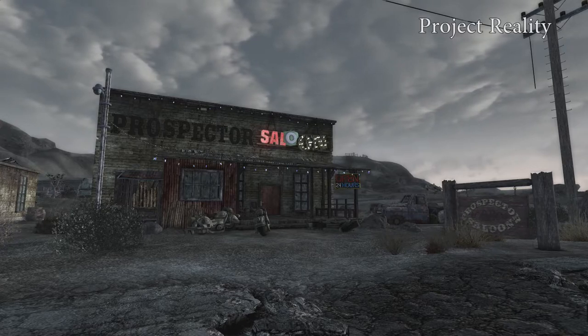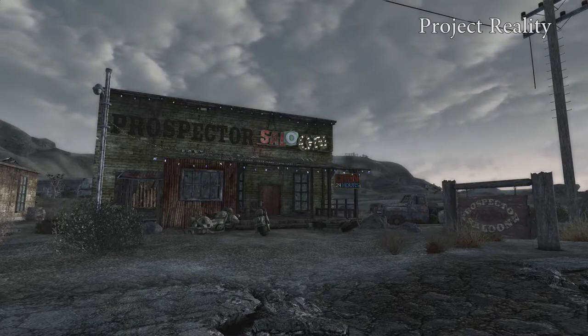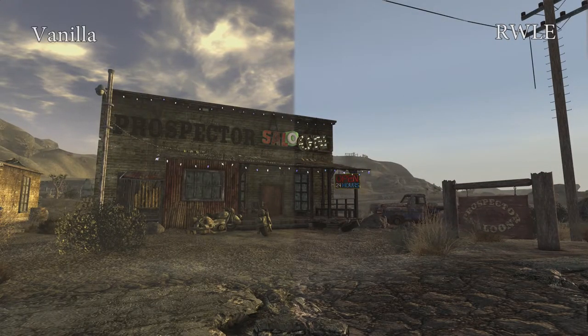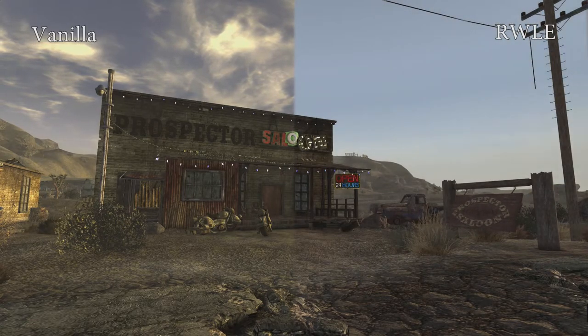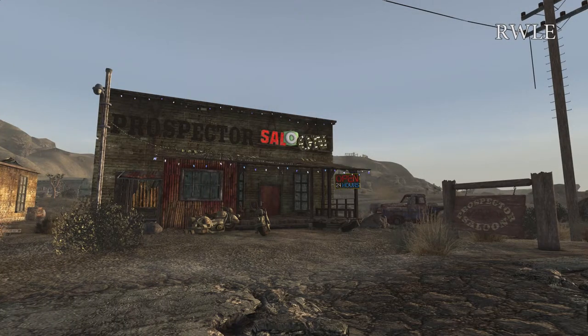The Realistic Wasteland Lighting Enhancement is a mod that I haven't really used, but it does feature some good weather. The skies themselves keep the closest to the vanilla tones that I found — it seems to just remove the desaturation and not do a whole lot more. So if you like that sort of subtle feel, that's the mod I would suggest.